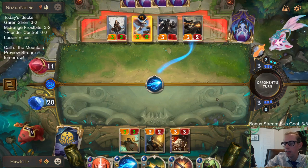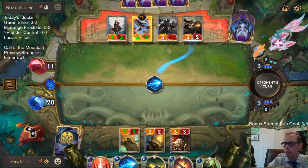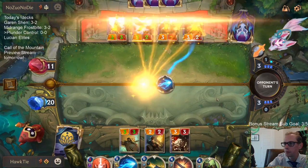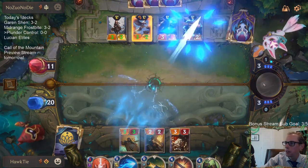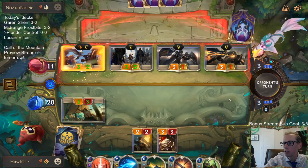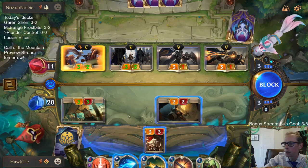They've got three Riptide Wrecks in it. As far as Plunder goes, it has Black Market Merchant, Yordle Grifter, and Riptide Wrecks. But yeah, it's basically just a deck with a ton of damage — a bunch of Nexus damage in particular. Well, that does make my life a lot worse, but now I have more information regarding my blocking. I'm not going to have my 3-3 block their 3-3, for example.